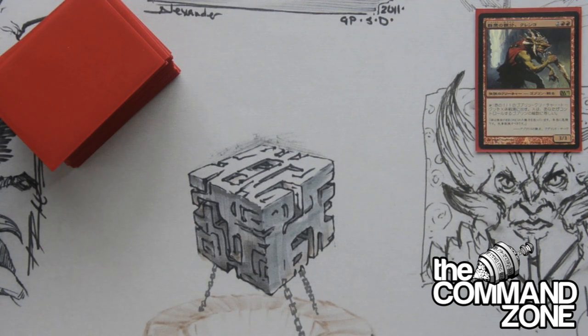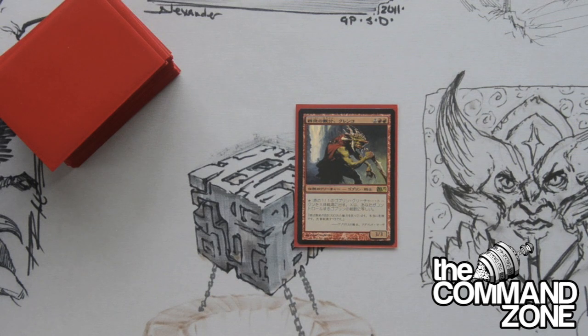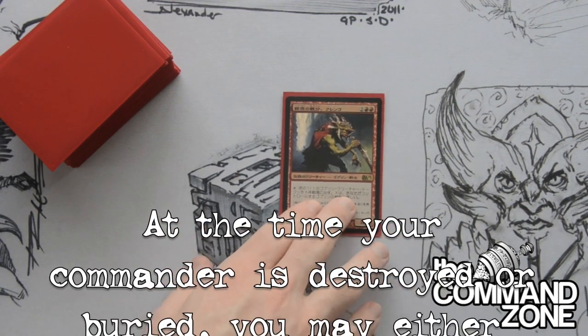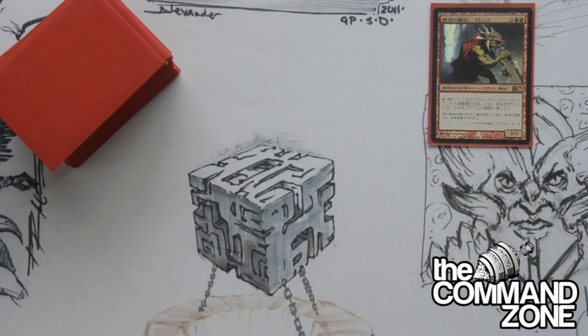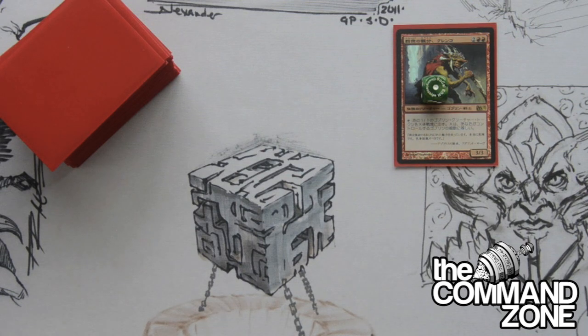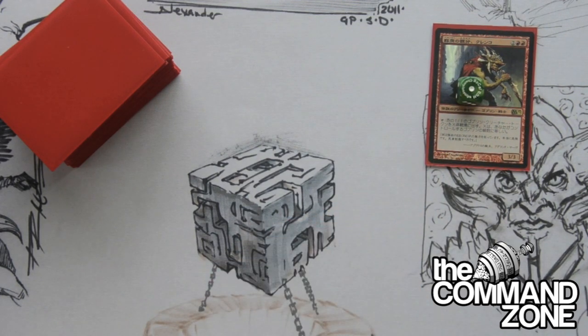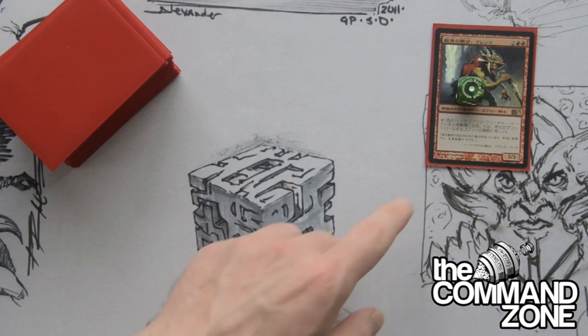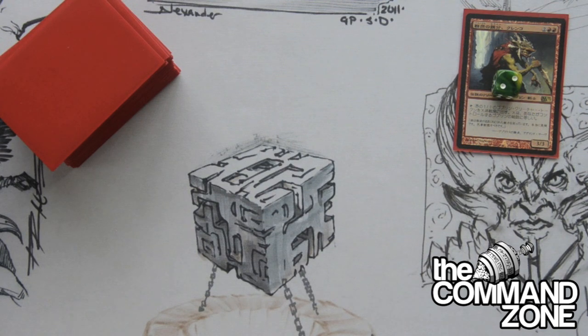So how does this work? The general is cast from the command zone, he comes into play, he's swinging, he's doing stuff — and then someone casts a board wipe and he gets killed. At this moment, when your general is destroyed, you have the choice to either allow him to stay in the graveyard or move him back to the command zone. If you move him back to the command zone, he gets one counter on him. The next time you cast your general from the command zone, you must pay an extra two colorless mana for each counter. So Krenko's original cost is four — with one counter you pay six, with two counters you pay eight.